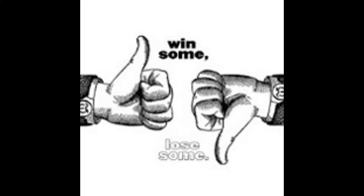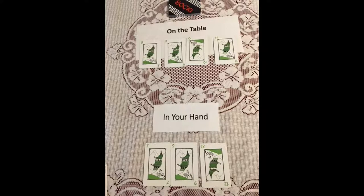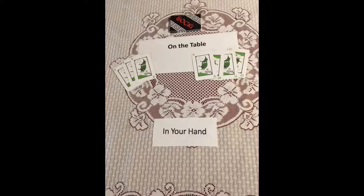One more way to rearrange is splitting a run. Splitting a run can be done as long as the results have at least 3 cards in every pile. For example, the table has a Pagoda run of 8, 9, 10, 11. In your hand are 7, 9, 12 of Pagoda. By taking the 8 and 9 and adding a 7, there is one pile of 3 cards. Then add the 9 and 12 from your hand to the 10, 11 that are left, making a second run with 4 cards, and you have played all your cards to win the hand.